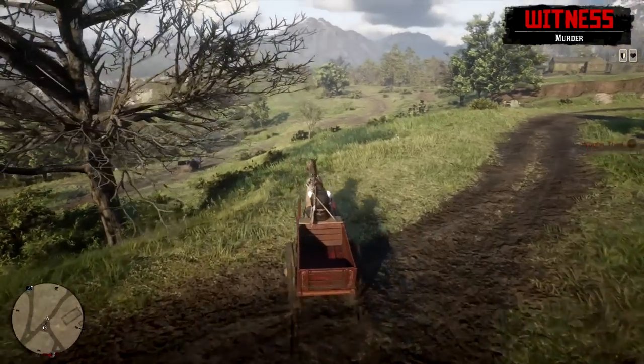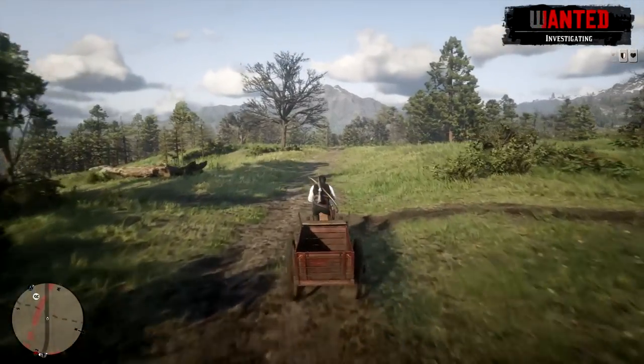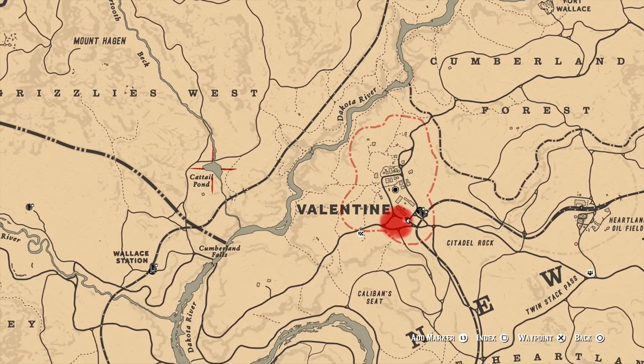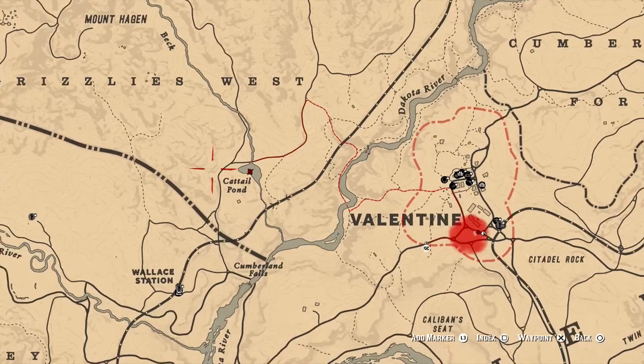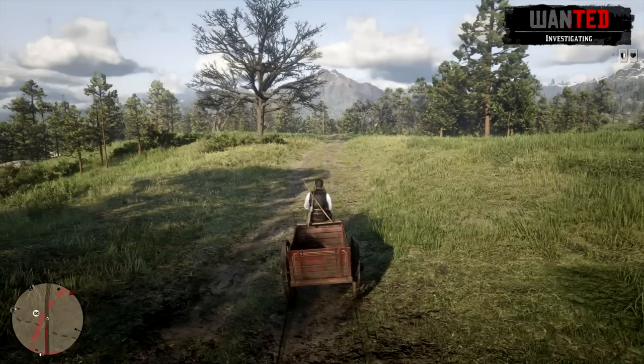I'm just going to need to escape these cops really quickly. As I was saying, this place is located roughly one minute away from the town of Valentine, so it's super close. It's called Cattail Pond.